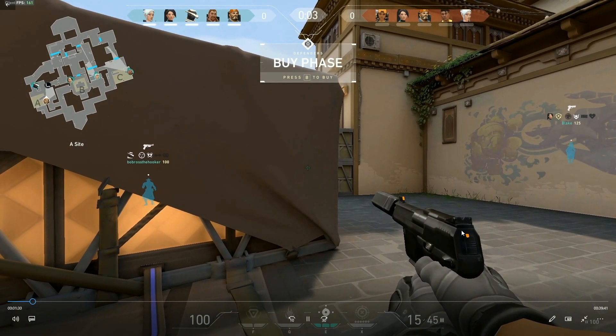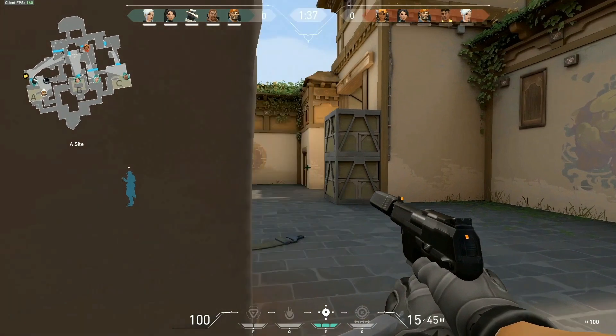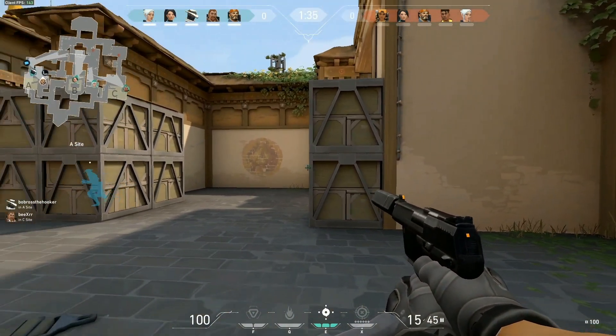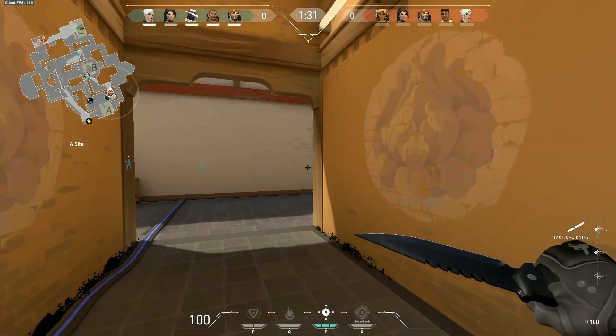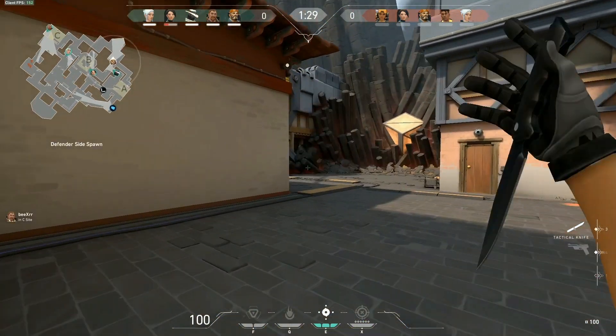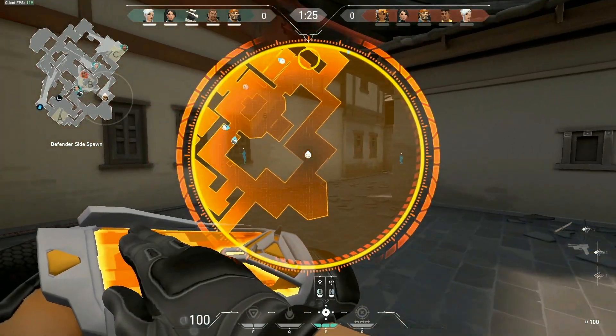It's a buy phase. What kind of guns are you going for? You go for the ghost — you like it the most? What do you suggest, buying armor and going classic or ghost? It depends. In CS we say always armor pretty much — always Kevlar and Glock.